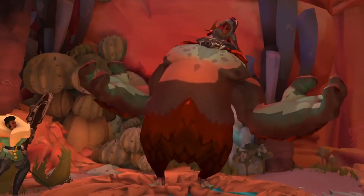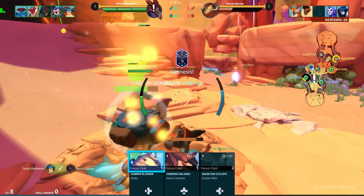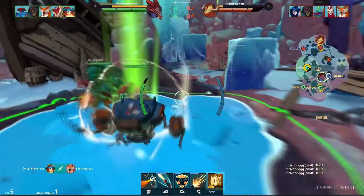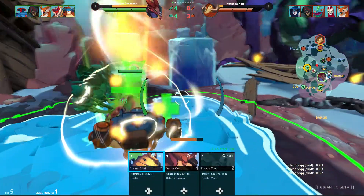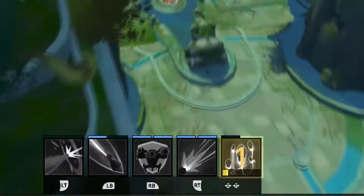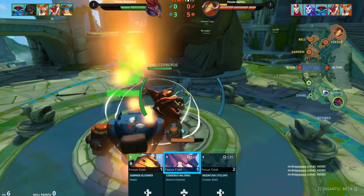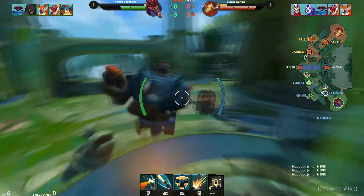Besides using your Focus skill, your Focus charges can also be spent on upgrading your base creatures to adult creatures, giving them stat boosts, new attacks, and improved tactical benefits for your team. Each adult creature costs a different amount of Focus charges, anywhere from just 1 to all 3 possible, but what's cool is that summoning an adult creature doesn't drain any extra focus you have generated towards the next charge — instead just taking the exact amount necessary.